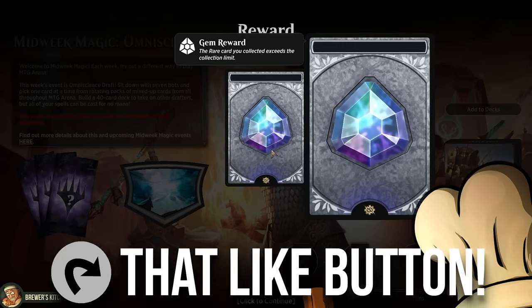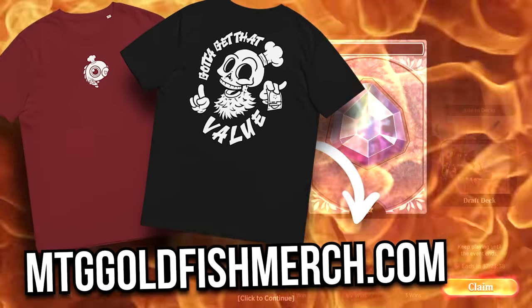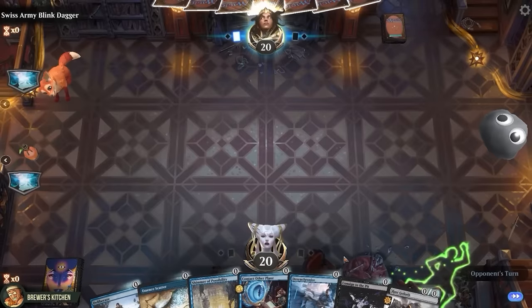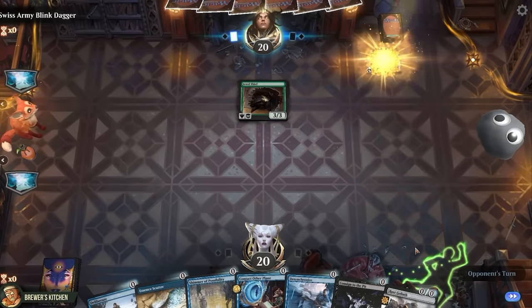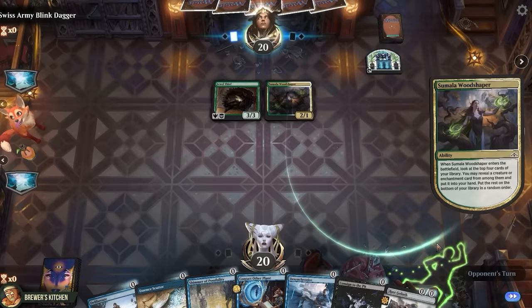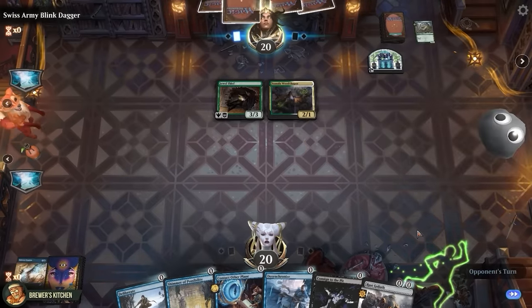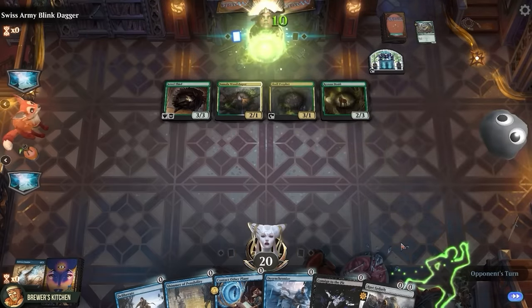At least you tapped that like button already, right? And you also checked out my merch at mctgoldfieldmerch.com. Alright, another sweet hand, on the draw again. I guess we have to sit through their turn again. Jewel Thief enters, creates a treasure. Sumala Woodshaper — when it enters they can look at the top 4 cards for a creature or enchantment. Finds a Siege Worm, cast it. Let's counter this one since it's kinda beefy. Skull Prophet. Cross and Druid kick to gain 10. Sure.